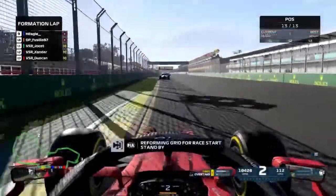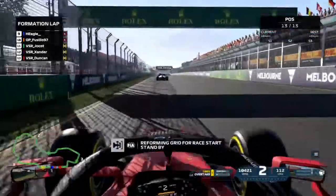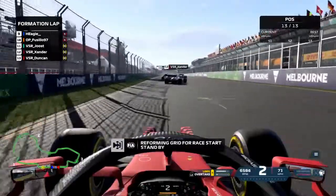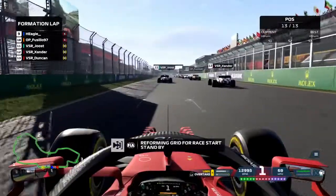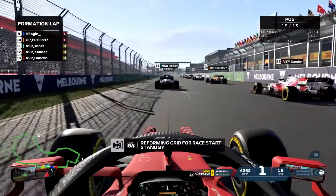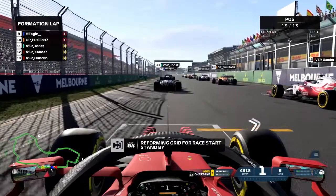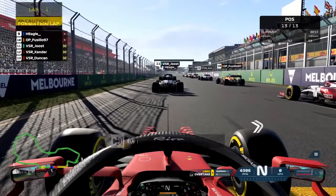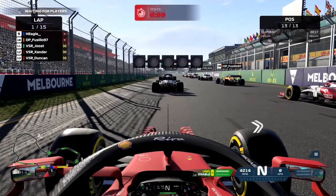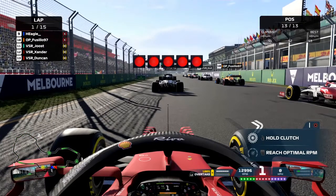We are starting last with Sander and Fusilio in front of us. I was also with them and with Jordan in the party, and we're just having fun like most of the drivers here. But yeah, you can see in the title — last to first challenge — and you guys will see if that is gonna happen this race or not. At least there are five red lights.